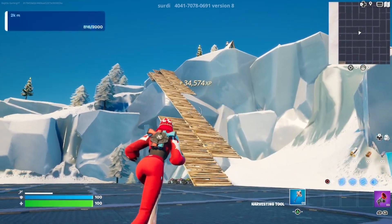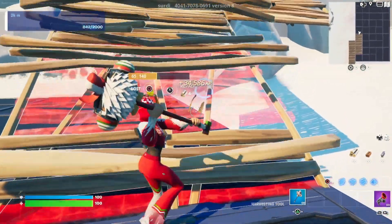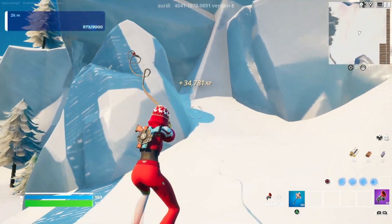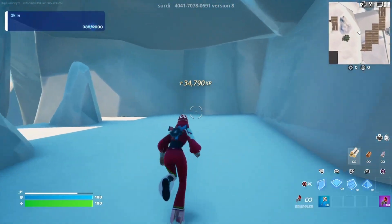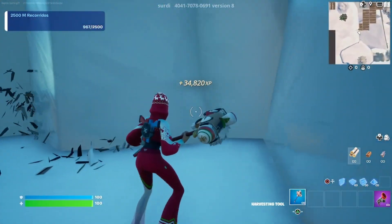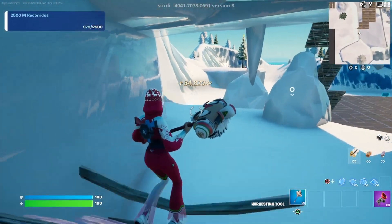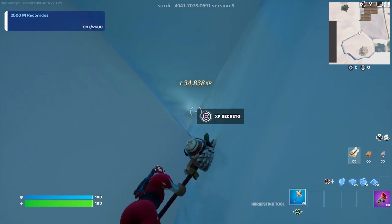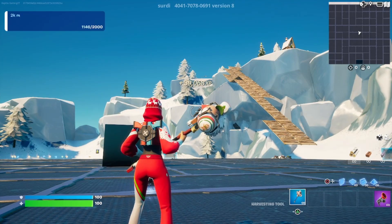Once you're done claiming all this XP, run over to our previous build — you can break them if you want, it doesn't really matter. Use your grappler and go over to this cave-looking mouth thing. Go into the back right corner — it's farther over to the right — then place two ramps right here and go all the way up and look straight up to gain your next XP button.